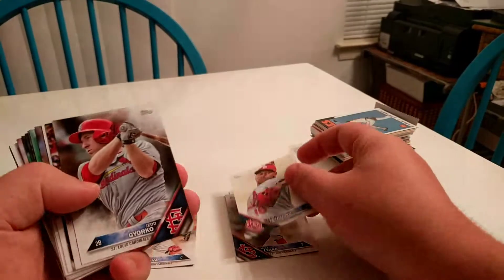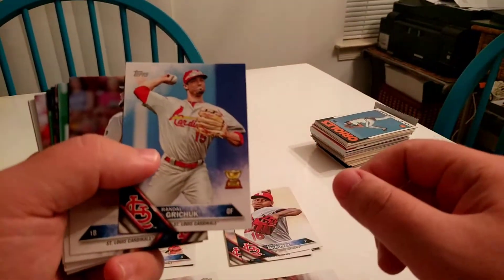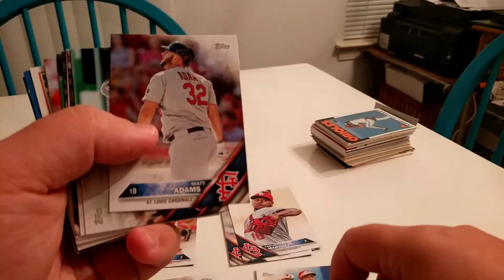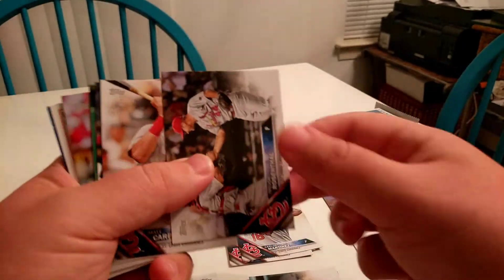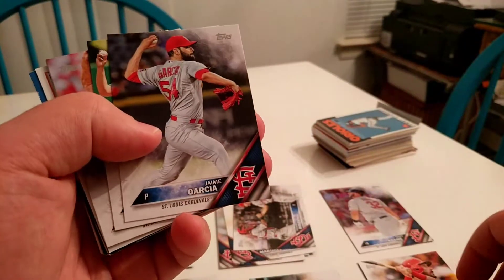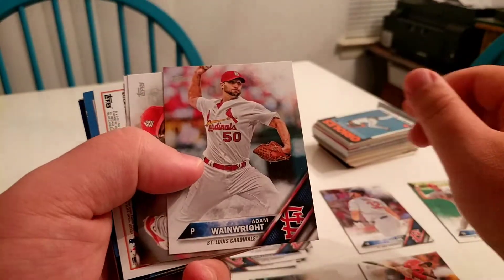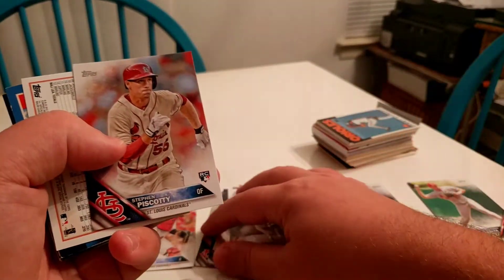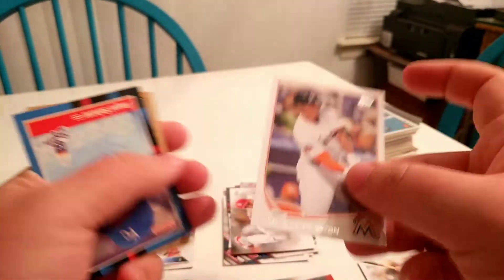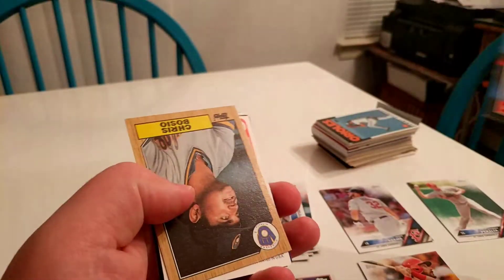Jedd Gyorko, Tommy Pham in the outfield — he might potentially play. Randal Grichuk had a pretty good year. Matt Adams, Matt Holliday — he's a pretty good outfielder. Trevor Rosenthal, Matt Carpenter at third base. He had a really good career at third base so he may have a chance. Wayne Wright had a really good career as well, and this cool Steven Piscotty rookie card. Giancarlo Stanton — odds are he'll be on the team, but we'll double check. Angel Salazar.